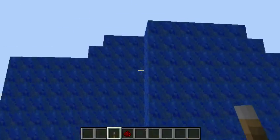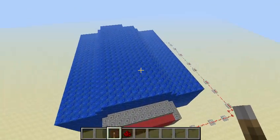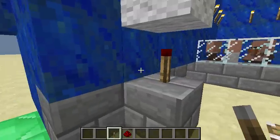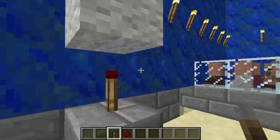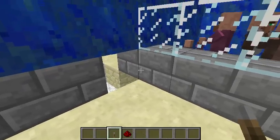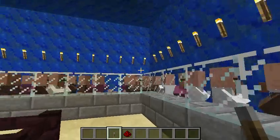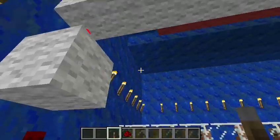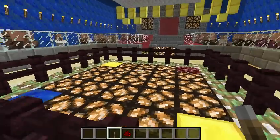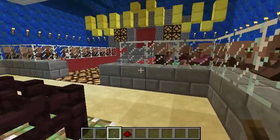It doesn't look like much on the outside. I'm probably going to end up decorating this if I ever get time. It looks a bit screwed up in the front because of some of the redstone here — I didn't want it coming out more for the villager section because I didn't want to mess around next to the redstone. I'll probably end up fixing that up later or covering it up better.